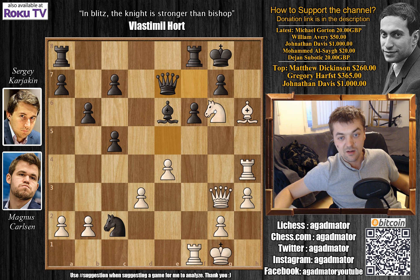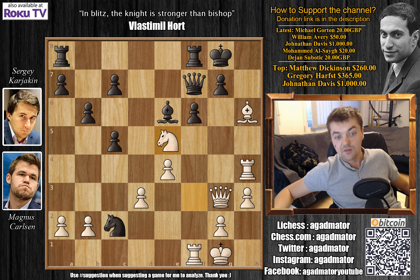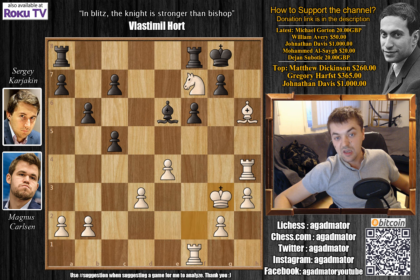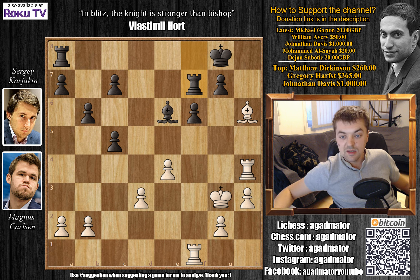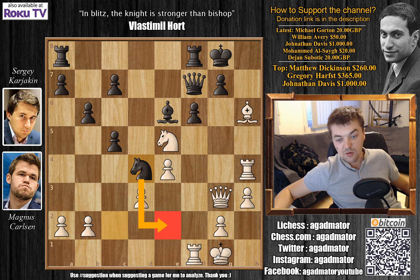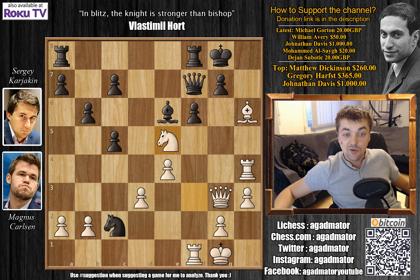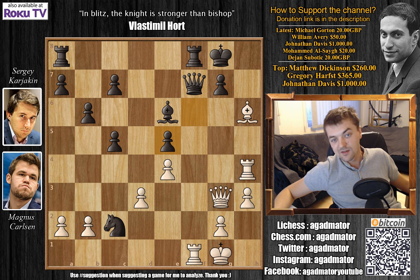The problem is the queen has to keep an eye on g7, otherwise queen captures on g7 is checkmate. The only square from which the queen can keep an eye on g7 is queen to e7, but then knight to g6 comes — queen is attacked, rook is attacked, very uncomfortable. After knight to e5, Karjakin could have tried knight to d4: if you capture the queen, knight to e2 check forks king and queen. But the ugly truth is after knight to d4, you can simply go king to h1 and there really isn't anything Karjakin can do.